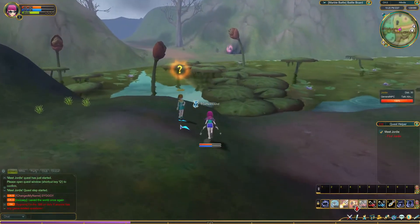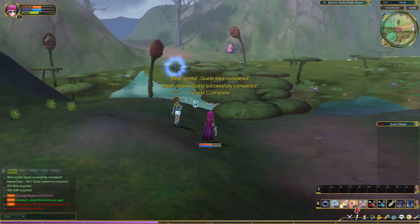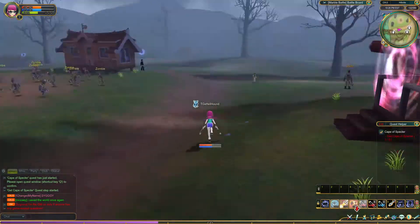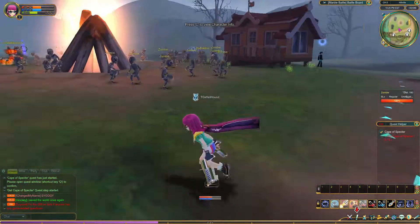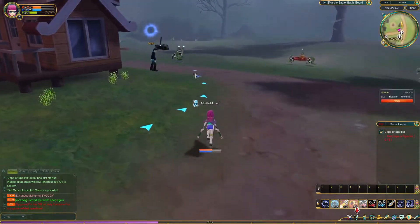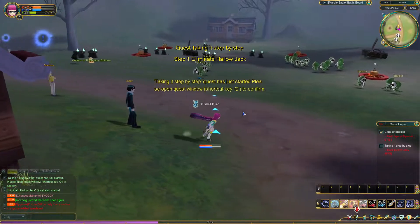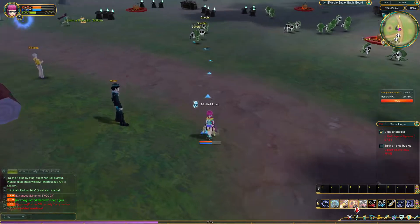I probably should have mentioned earlier — this is browser-based, guys. This is a browser-based game. You wouldn't think it looking at it; it looks like a high-quality professional title. These plugins are getting better and better. The view distance gives it away a bit, but looking at those graphics you wouldn't think this is browser-based. On the quest side, get Cape of Spectre by killing them; hunt the Hollowjack, go and kill them. That's all you're really getting from the main quests so far.